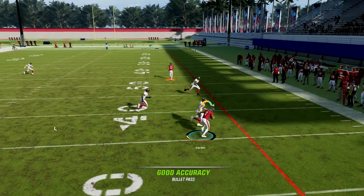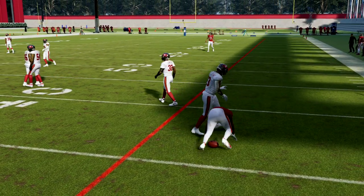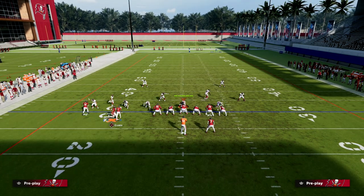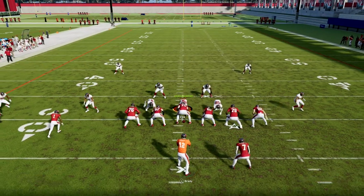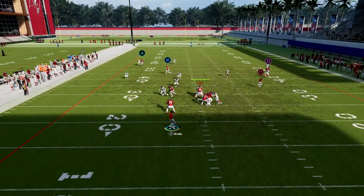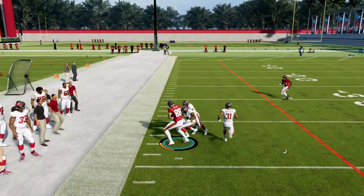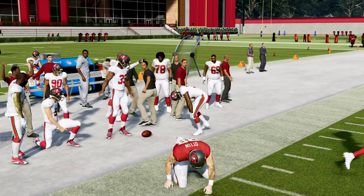You can see the C route is going to pull the zone back and then I can hit the drag across the formation. Or, let's say they bite down on the drag with their user — the streak will pull zones out of the way and I can hit over the top of the zone. So this play is really simple, but it's one of my favorite plays.